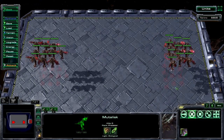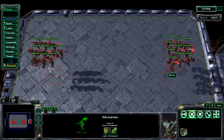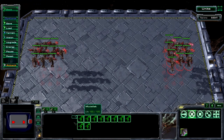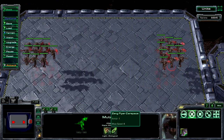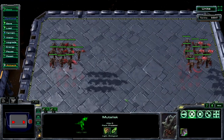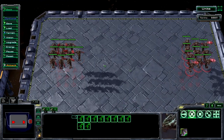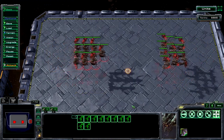Here we are in unit test mode. This is pretty much just a custom map that someone created, and it basically allows you to face off between certain types of units. On the right side we have 10 Mutalisk, and on the left side we also have 10 Mutalisk. The only difference is that the right side ones have plus one flyer carapace upgrade, and the left side ones have plus one attack. So this group has plus one armor, this group has plus one attack. Let's just let them fight each other and see who wins.